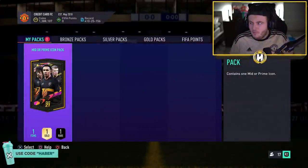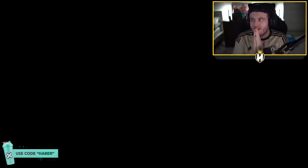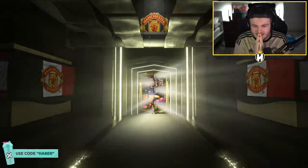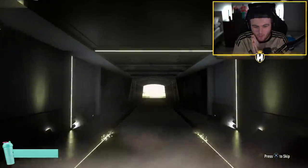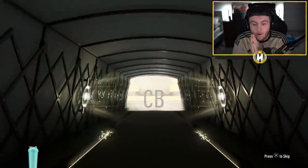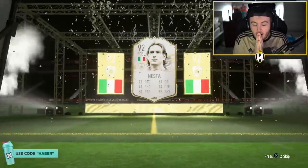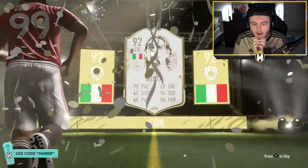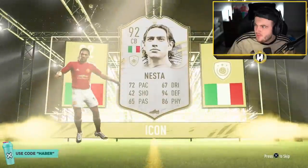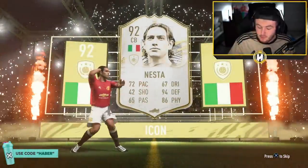Mid or prime icon pack on my account. Here we go. Come on EA! The nationality could be Italian — could be good. Maldini, please. Imagine a prime Maldini. It's Nesta — is that prime Nesta or mid Nesta? I think that's prime Nesta. It is prime Nesta.